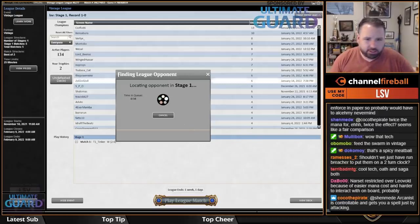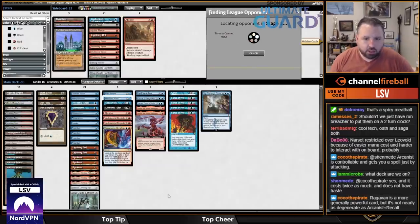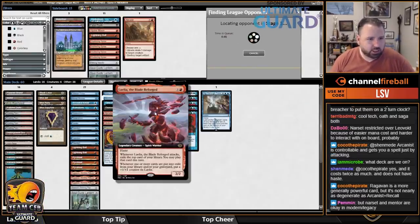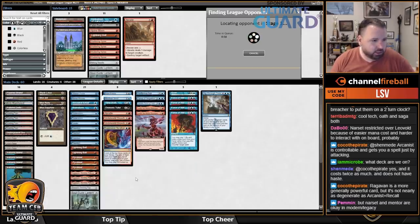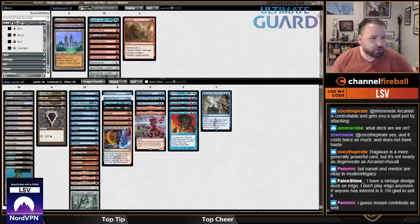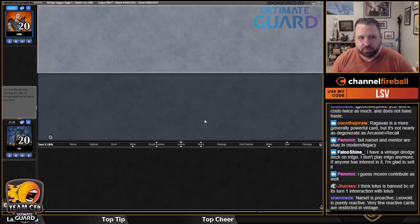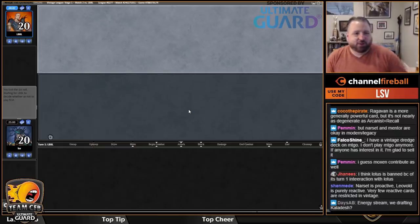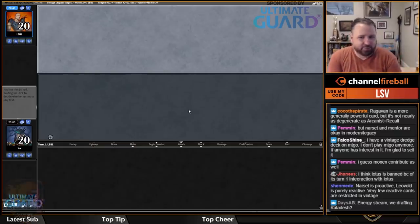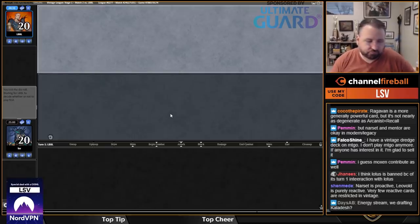Let's find more opponents. Underworld Breach — I like this deck a lot. Lelia and Ragavan provide a lot of pressure and you can easily win games with them, and Bolt, Flusterstorm, and Forces let you interact. If they answer those, you can also just kill them with the combo. You're just describing vintage — some things get restricted, others don't. Lodestone Golem got restricted because of Mishra's Workshop — that's just kind of how the format works.